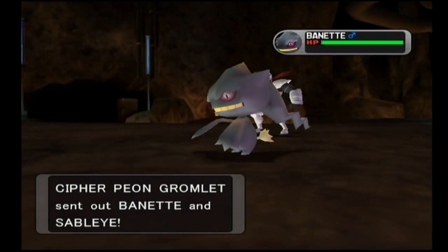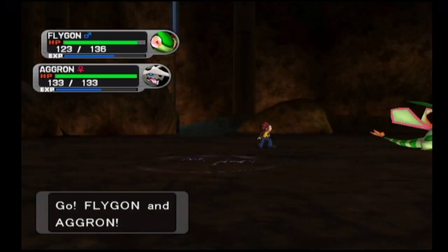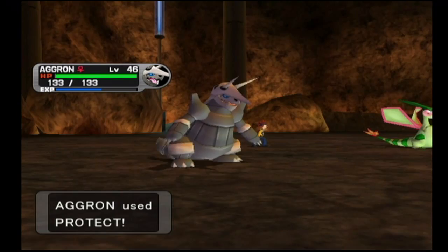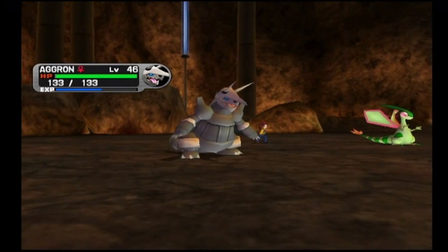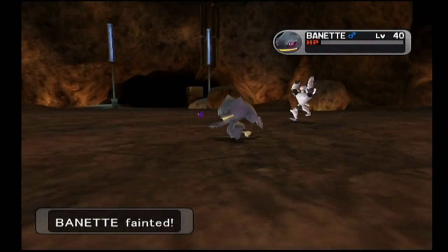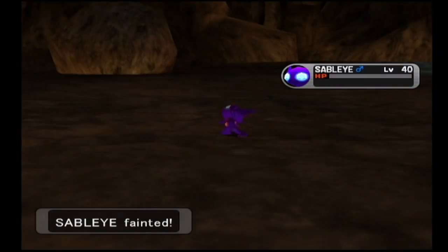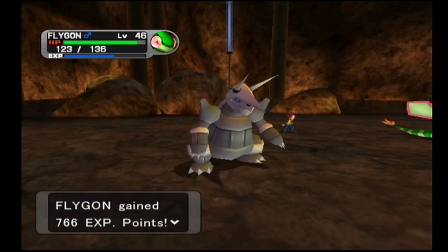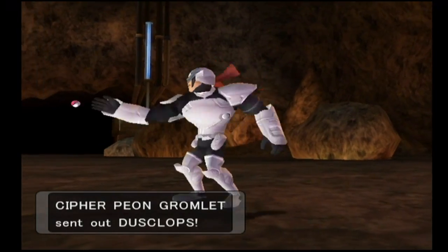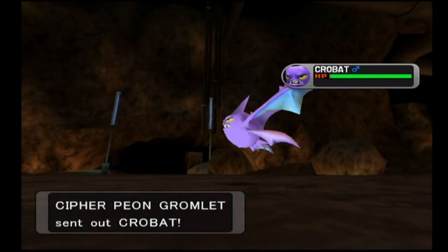Cipher Peon Gromlet — yes, his name is really Gromlet. Banette and Sableye are his starting Pokemon, so he likes Ghost types: a Ghost/Dark type and then a pure Ghost type in Banette. We're going to start with Flygon and Aggron. Neither of these Ghosts has the Levitate ability, so we'll open with Protect on Aggron and then unleash Flygon's Earthquake, which knocks out Banette in one hit. Most Ghost-type Pokemon don't have very good physical Defense — they're already immune to Normal and Fighting-type attacks, so that's how it balances out.